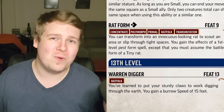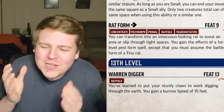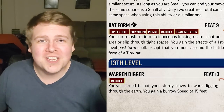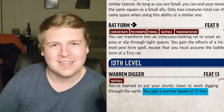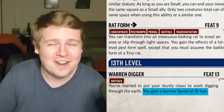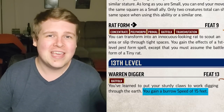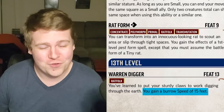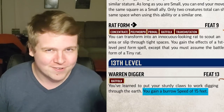Warren Digger has to be one of the saddest 13th level feats — it feels really weak. At level 13 you get a 15-foot burrow speed. Burrow speeds aren't common, and as long as you're not on solid stone, it would be really hard to chase you if you burrow down 45 feet on your turn. But that still seems really weak for level 13. Let me know in the comments — am I wrong, or is that kind of just disappointing?